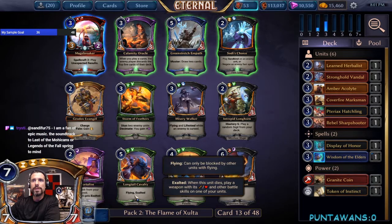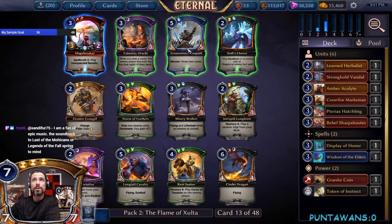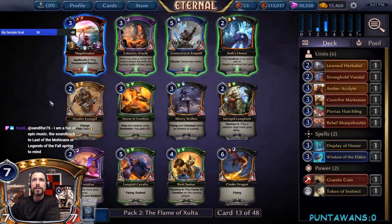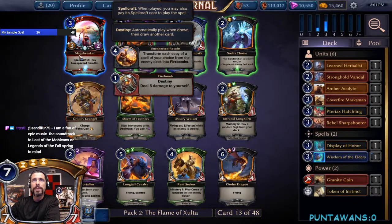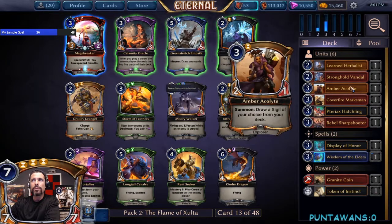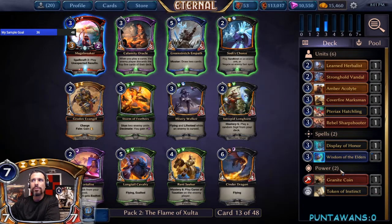In pack two we see Immortalize, Longtail Cabra, Intrepid Longhorn, Green Stretch Empath, and a premium Mage Breaker. Let's go ahead and take the Mage Breaker — it's an okay weapon, not super exciting, but it is a removal spell for three, goes with our primary color, and it's premium. I think I'm okay with that. Passing the Empath is a little rough, but we don't have anything to trigger that Muster ability yet.